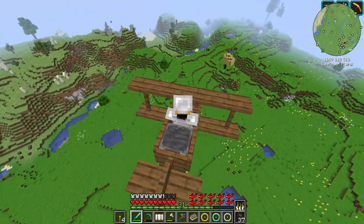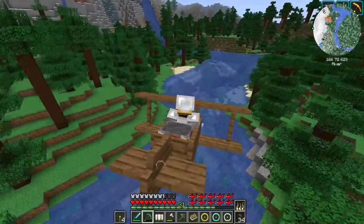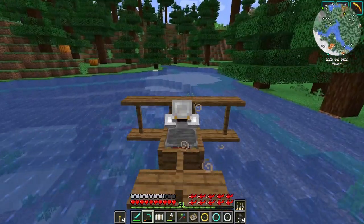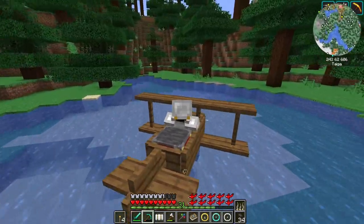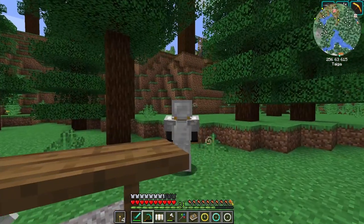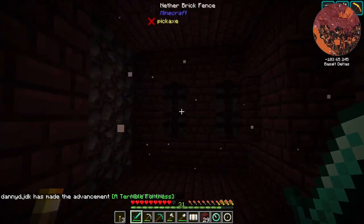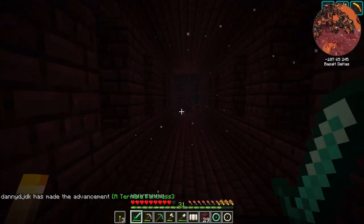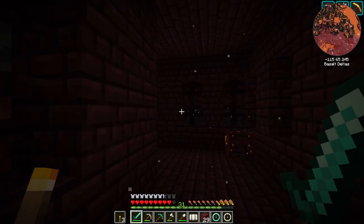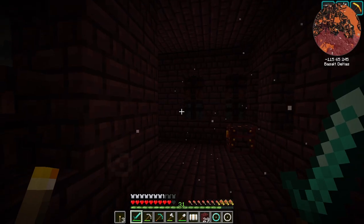It is so nice to be able to see overhead these lands that I have been crawling across. I might just actually park the plane right there. I found a Nether fortress because I need blaze rods — this is the first time I am finding a fortress. Unfortunately I don't have a bow or a shield, but I did bring some healing stuff.